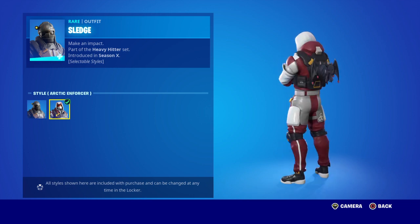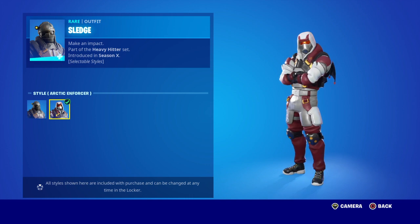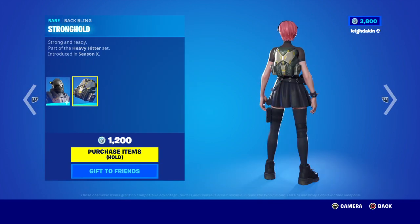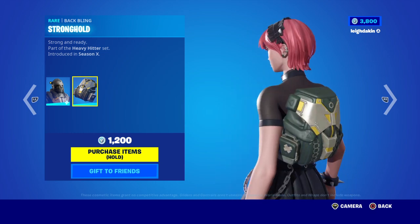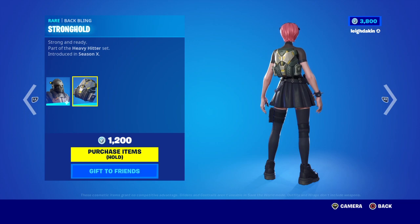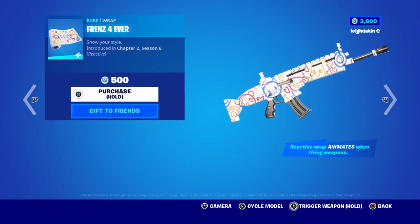Kind of like a Christmassy one — Red and White — you won't want to mess with that Santa Claus! And then you've got the Batwing, kind of works well with anybody, even the new one — Doom. 1,200 V-Bucks for that. And then Friends Forever — this is kind of nice, this one's 500 V-Bucks, Chapter 2 Season 6, and it's reactive.